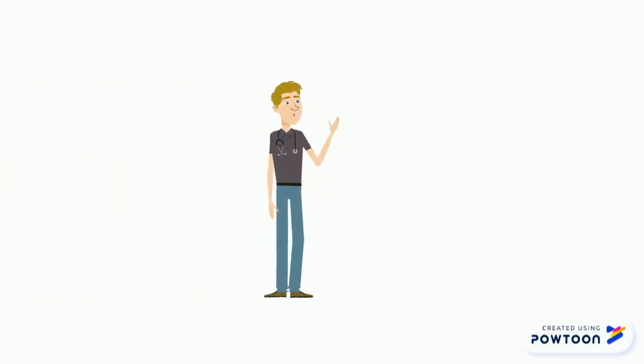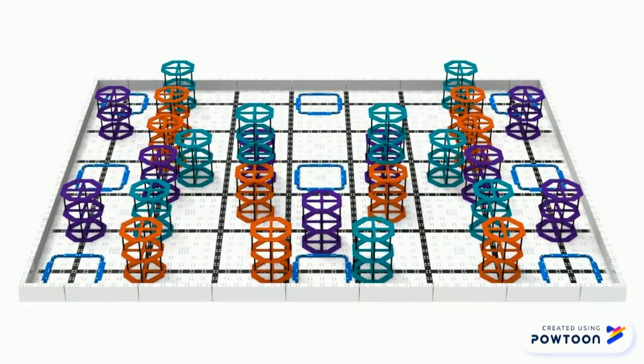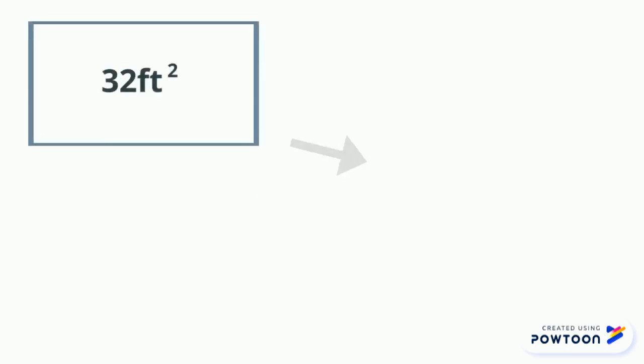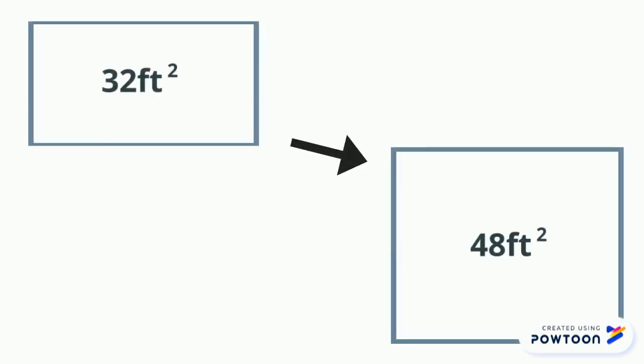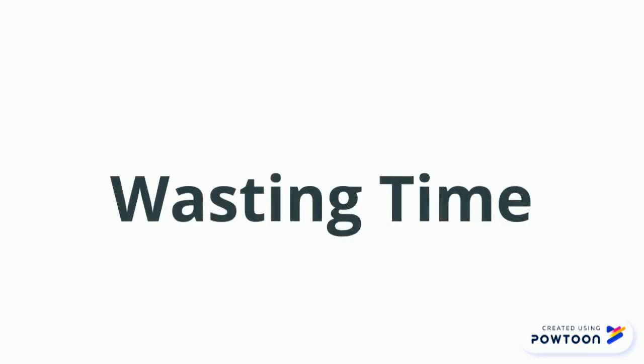This year, the VEX IQ field size has changed from 4 feet by 8 feet to 6 feet by 8 feet. You might not think this is a big deal, but the area of the field has increased by 50%, from 32 square feet to 48 square feet. The first tip is to make your robot faster for this game. By doing this, you can cover more area and not waste a second of your time.